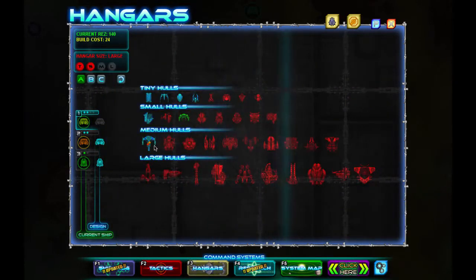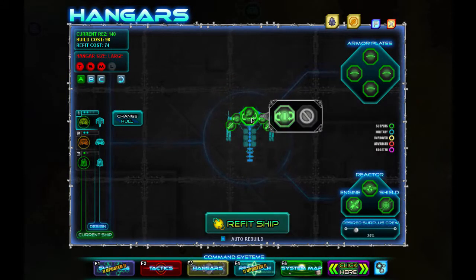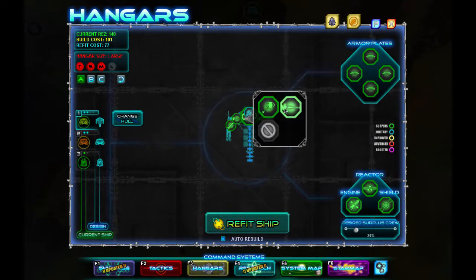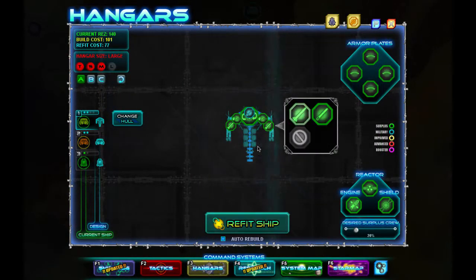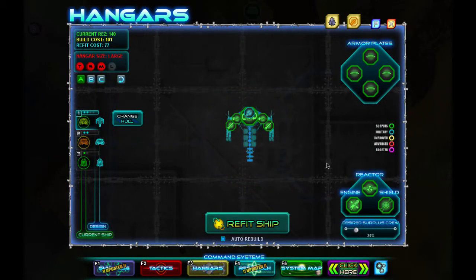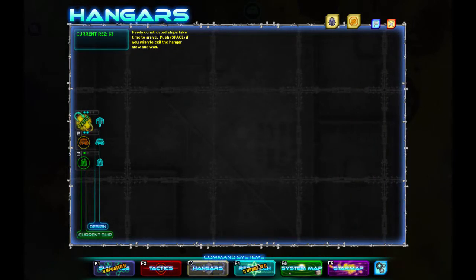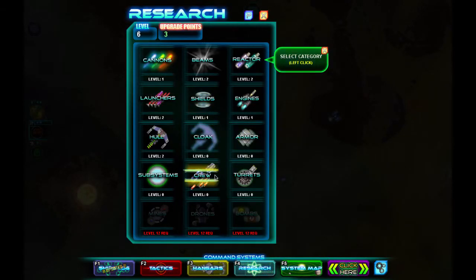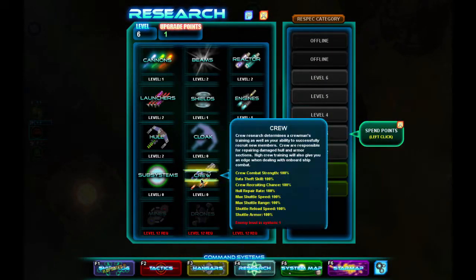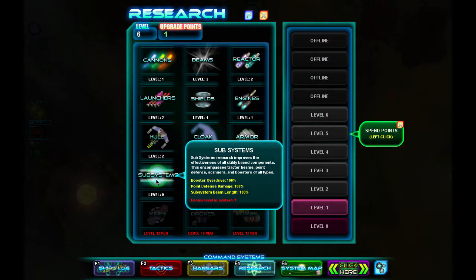Oh yeah, I can build that tug! Build me that tug. Alright, this ship's almost dead anyway — we can't actually build it from this one, okay we're gonna build it from this one. So you can see it's got a big turret here, medium focal emitter, missiles, tractor beams — it's got a lot of stuff. Alright, so we're gonna do that. Let's research — let's buff up our armor and also buff up our turrets. Subsystems: tractor beams, point defense, scanners. I'll boost up crew as well.